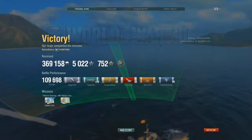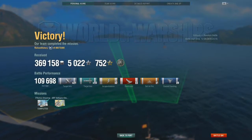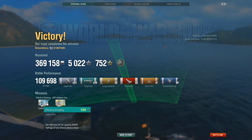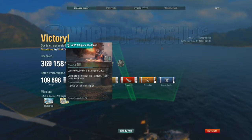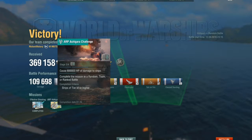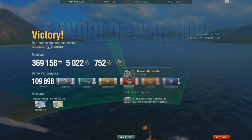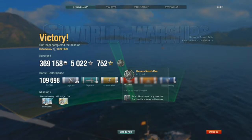Not a bad match at all. Just under 110k damage done, 21 gun hits, 10 torpedo hits, three kills, nine floods, almost 370,000 credits. Got the Effective Shooting award, which is nice. A little bit of progress made on the ARP Ashigara challenge — I would love to get one of the ARP ships just for the giggles, I love the manga aesthetic. Does anyone have a link to what all these new and interesting awards are? I've been seeing them popping up and they're fun, but I have no idea what I'm doing to earn them.